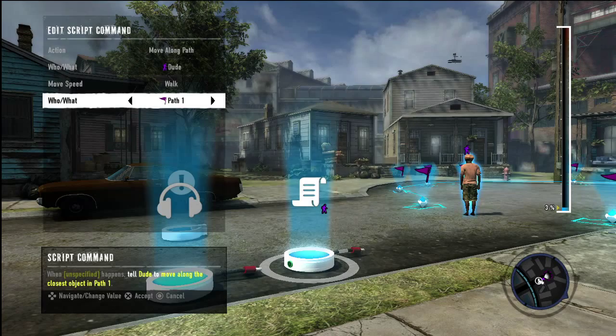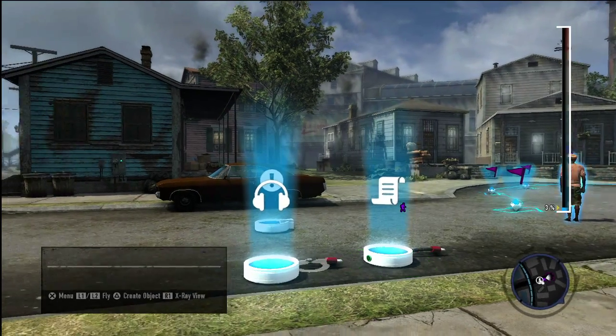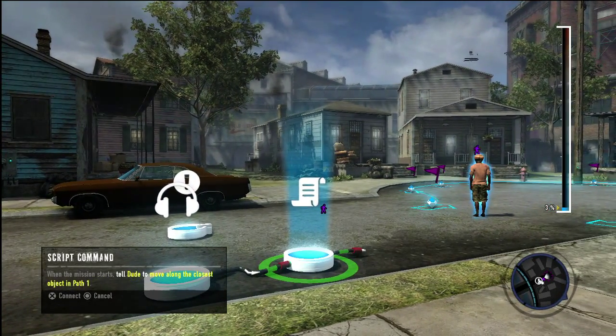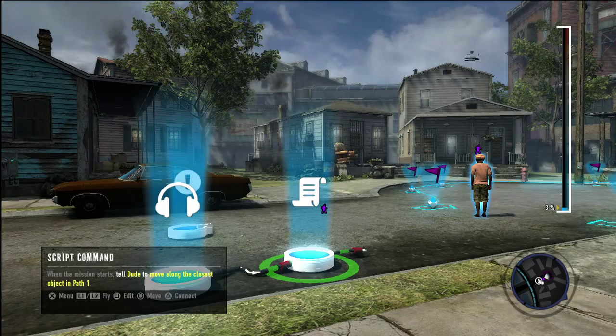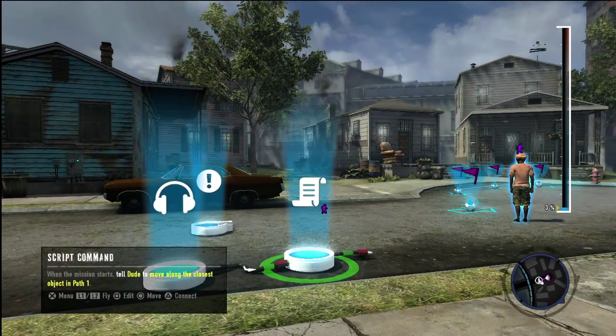Press X to accept the changes to the logic. The final step is to connect the logic boxes — simply target the monitor and press Triangle to extend the wire and plug it into the script command. Press X to secure the connection. The smart text will read: when the mission starts, tell Dude to move along Path1.